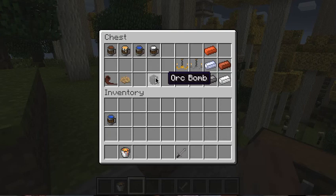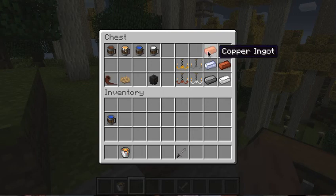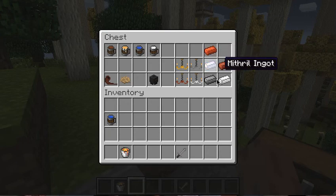There's also the orc bomb. I'm not gonna tell you how to craft all these because you can go on the Minecraft forums and just look it up. Copper ingot, mithril ingot, silver ingot, tin ingot, and bronze ingot.